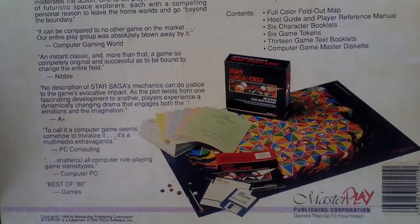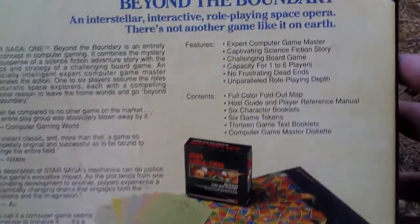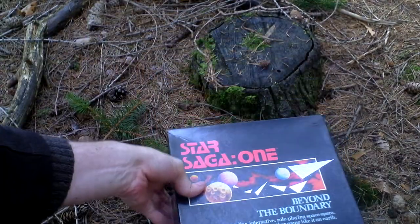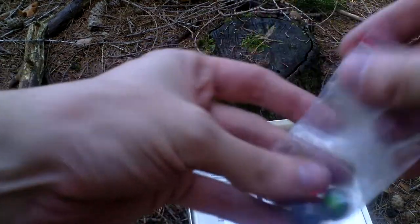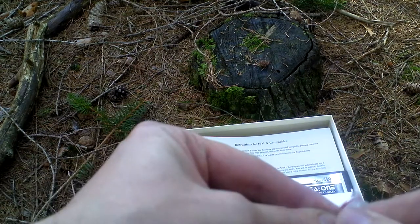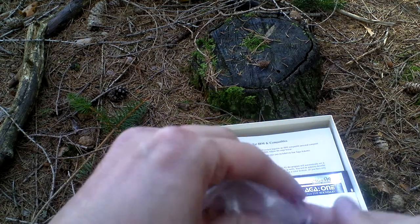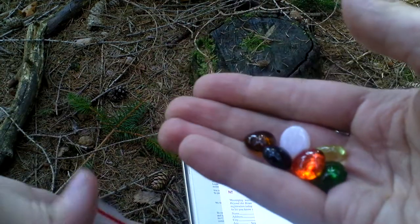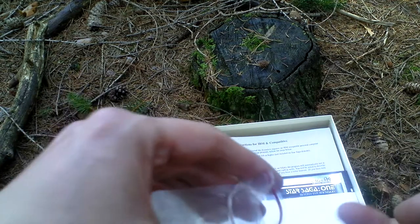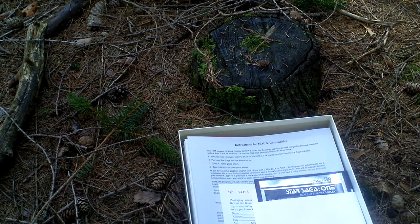Here you can see the contents of this big box — everything is inside. Now I open the box and let's take a look inside. First of all there are these colored tokens — six tokens. Those tokens represent the player characters, one for every player, and you move them on the map that I will show you in a while.